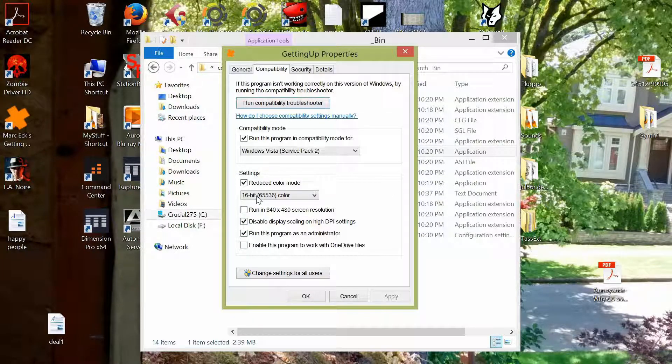Run compatibility for Windows Vista Service Pack 2, reduce color mode to 16-bit, disable display scaling on high DPI settings, and run the program as administrator. Then you hit Apply and then OK.